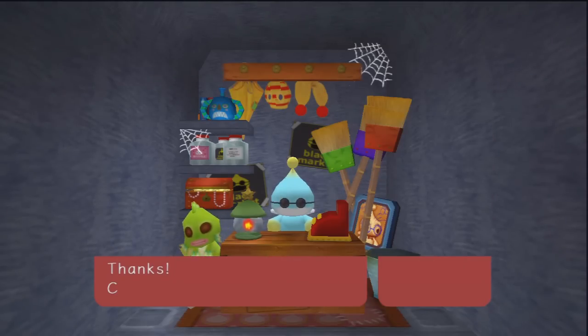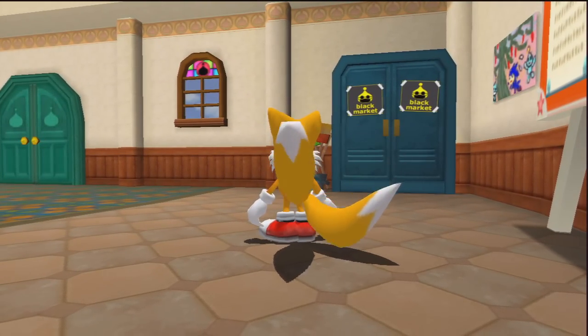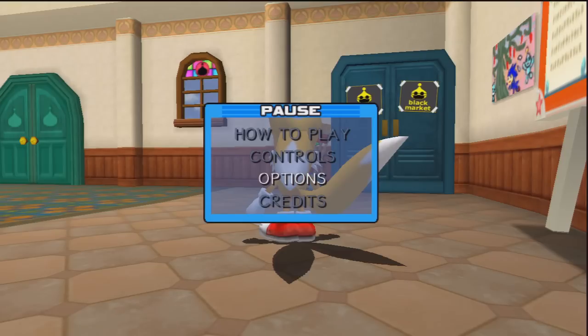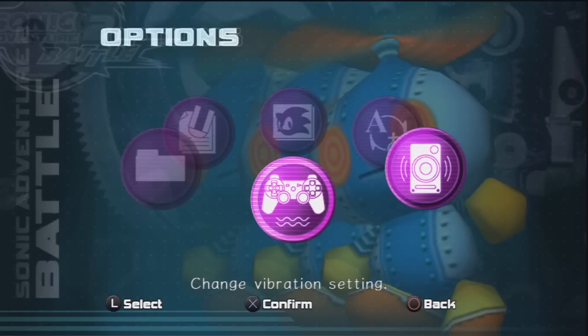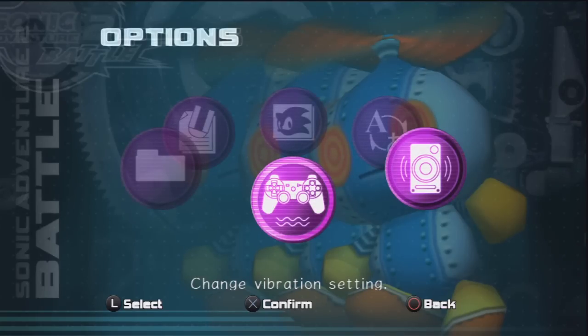Once you sell it, now you have to trick the game into saving the ring count but not saving the eggshell getting sold. To do this, you simply press Start first, then go to Help & Options, and then choose Options. When the next screen comes up, all you have to do is change something. I prefer going to Vibration and just toggling it from on to off, back to on, and then confirming. You have to at least change it one way or the other to make it save. Then you just toggle all the way back and it autosaves.